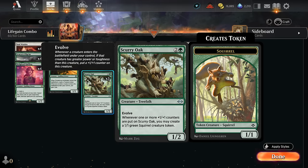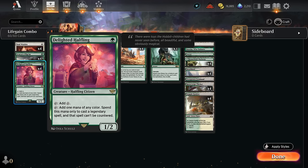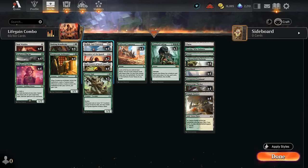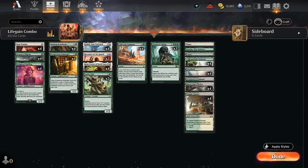With Scurry Oak we get infinite Squirrel tokens, which is usually better than infinite spawn tokens since the squirrels can also threaten lethal, but being three mana means we'll maybe have to wait an extra turn. To speed things up we also have some mana creatures — the full set of Delighted Halfling can make some of our legendaries like Rosie uncounterable, and then Avacyn's Pilgrim tapping for white mana. Could also play some other elves, but I've been happy with the Pilgrim.